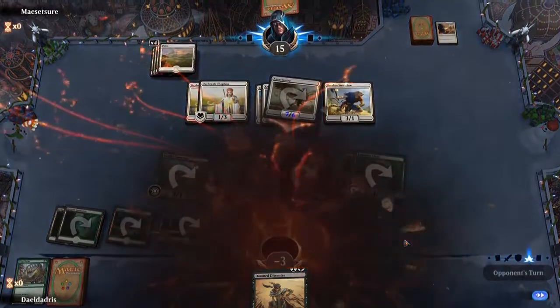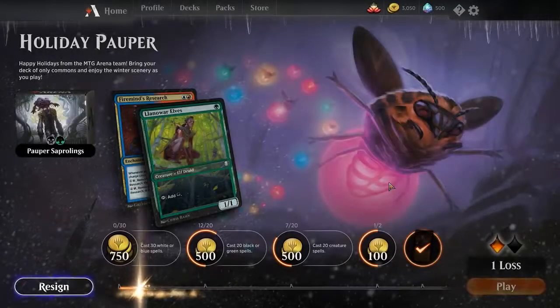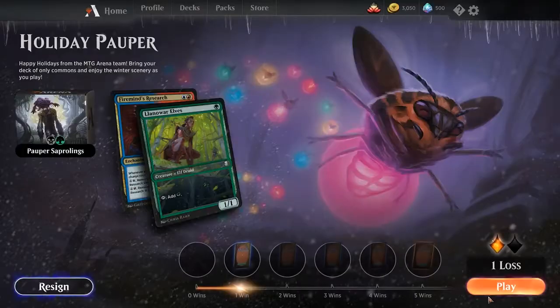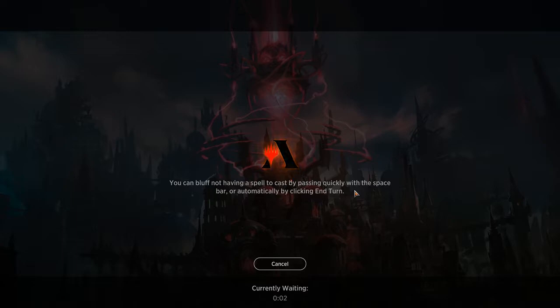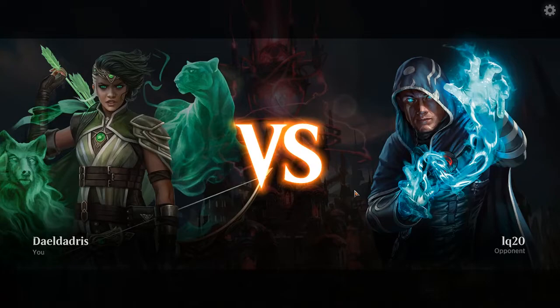So we got our first loss, thanks to the double enchantments on the Pegasus. Let's jump into the other game. Hopefully we can get something more beatable. It's funny how we didn't draw that many removal spells, because we have quite a couple of them in the deck.